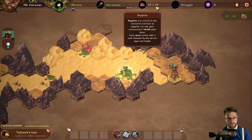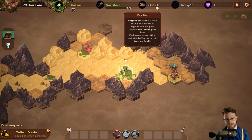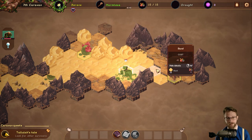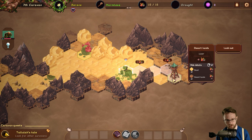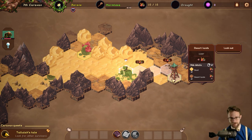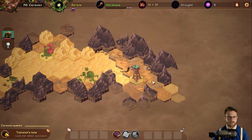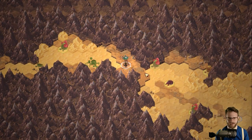Supplies are crucial to the caravan's survival. If supplies run out, the caravaneers' health goes down. Each move comes with a cost dictated by terrain type and height, so we're going to lose some food climbing up onto this rock into the desert lands. Let's go check out this lookout — this is really interesting. Is it a game that's all about pathing, or is there more to it?